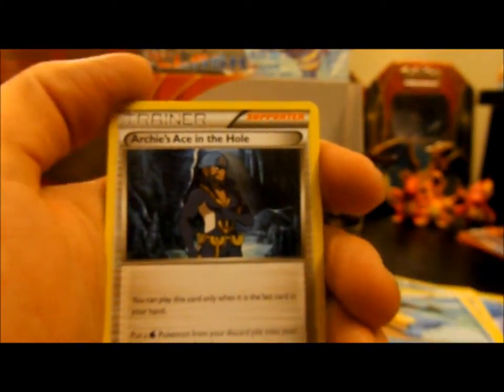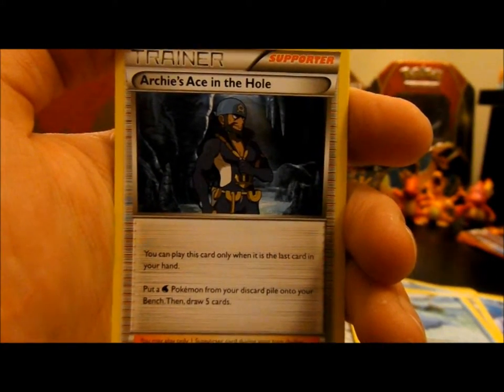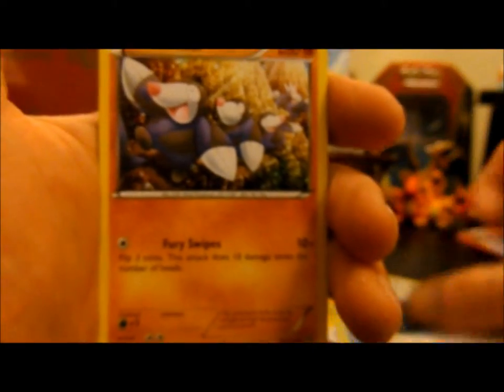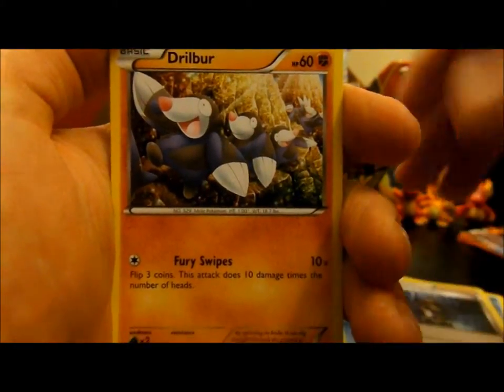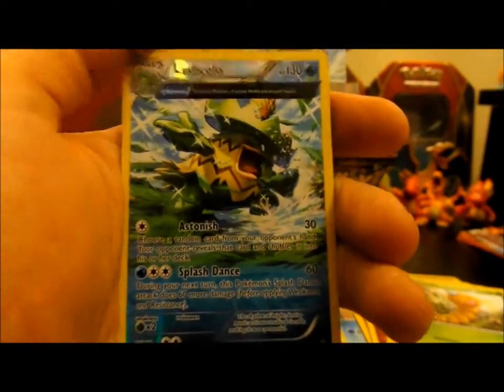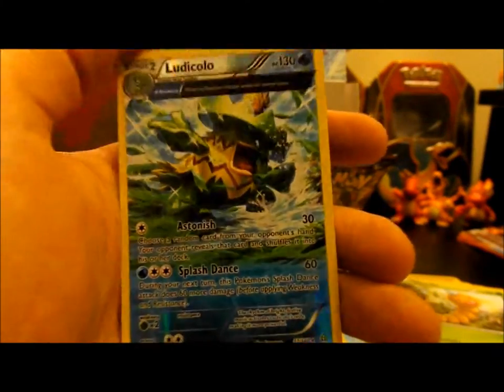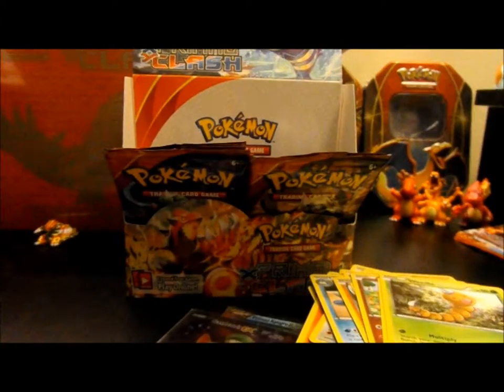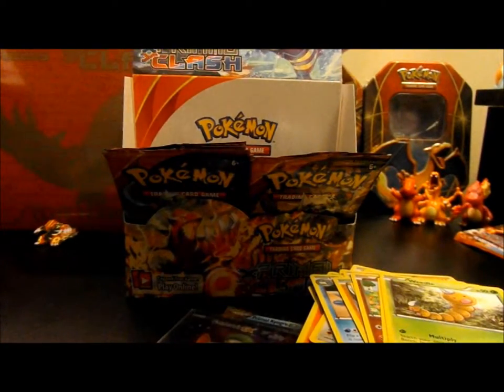So we have a new art for the Escape Rope maybe, and Sealeo — so I got the whole evolutionary line. This is Archie's Ace in the Hole: you can only play this card when it's the last card in your hand, put a Water Pokémon from your discard pile onto the bench, and draw five cards. For anyone running Seismitoad, that's really scary. Drillbur, Shroomish, Marill, Corphish, Weedle, a Reverse Ludicolo, and then an Electros holo.